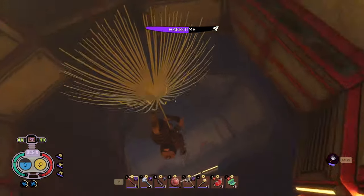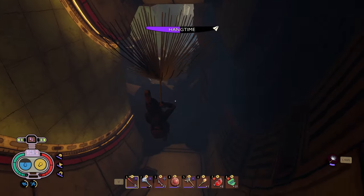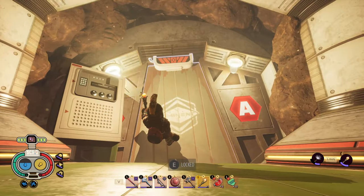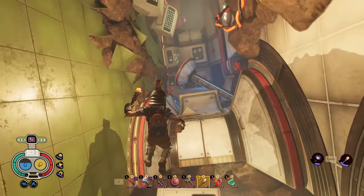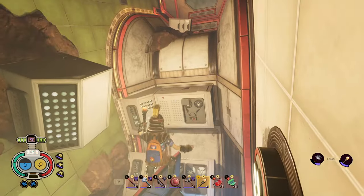Once inside, you're going to face some jumping puzzles and probably some frustrating camera angles. At the bottom of the first room is the door you need to unlock to get to Burgle's Auxiliary Chip. To unlock it, there's a terminal in another room. To reach it, you're going to need to climb back up. Before doing that, there are a couple things to collect here.